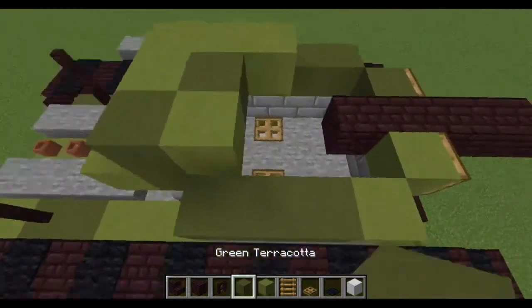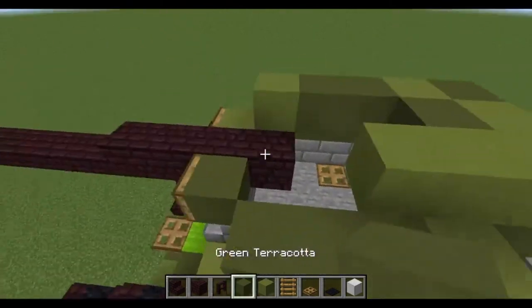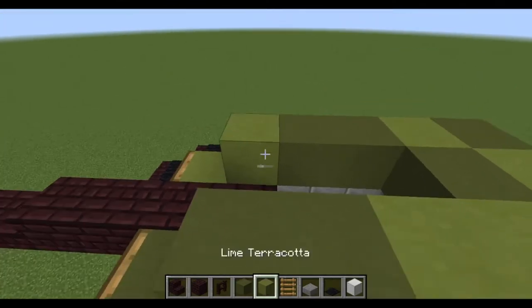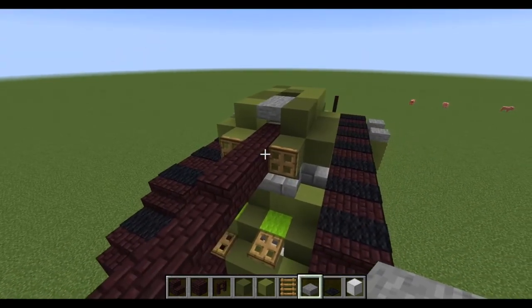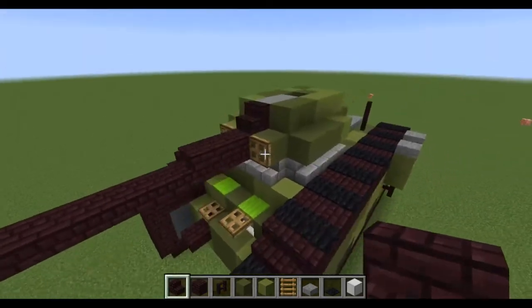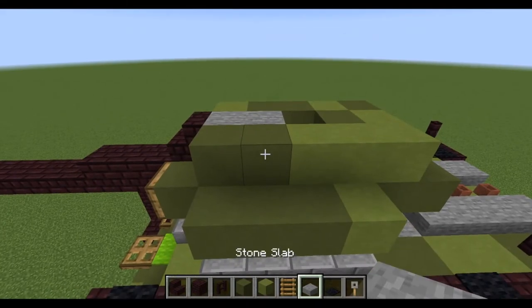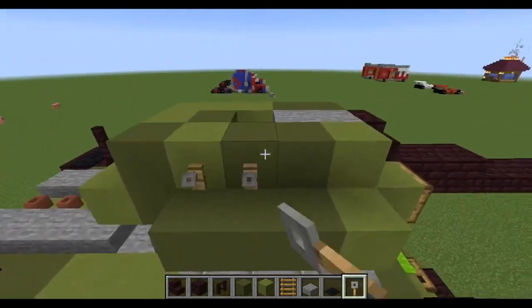On this side you're going to go two more dark green — one, two — followed by lime green. And this side you're going to do two lime green, two dark green at the top, and then two slabs coming off the top here — one, two. Along the front you're going to put a stair here and along the side you can get trip wire hooks and put them along this part for looks.